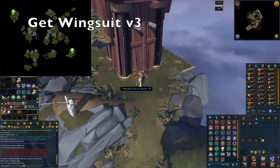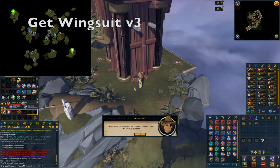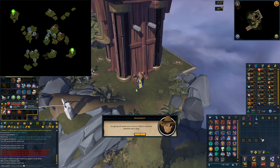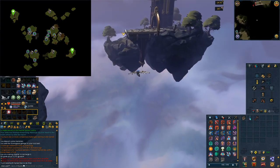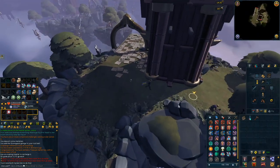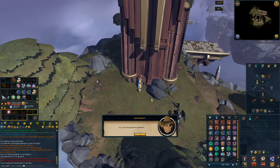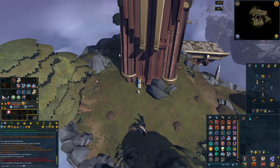The first thing you need to do is get the Wingsuit V3. You can obtain the upgrades on the southeastern island and the northwestern island — you can fly to both using the Wingsuit V2. Follow where I'm going on screen; you should find the Lightning Conductors there, which will allow you to upgrade to the Wingsuit V3.